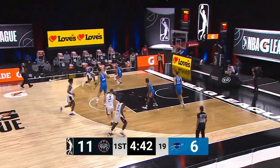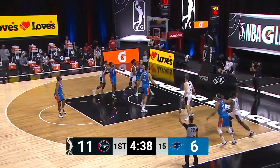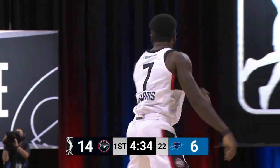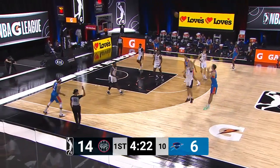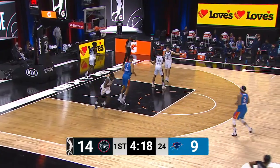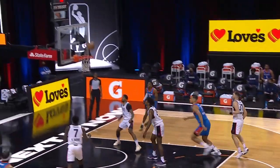Blue zero for four from beyond the arc. Here comes Matt Mooney — the still Texas Tech Red Raider kicks it out to an open Kevon Harris, who drills the triple for the Dinosaurs. Pokashevsky a deep three, and maybe that can get the Blue going. See more of this from Alexei Pokashevsky — he almost looked like he wasn't really expecting to pass initially.